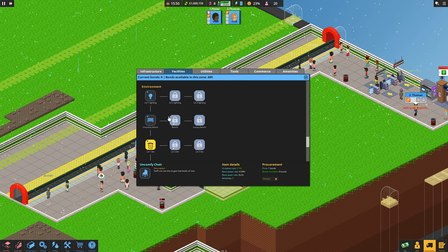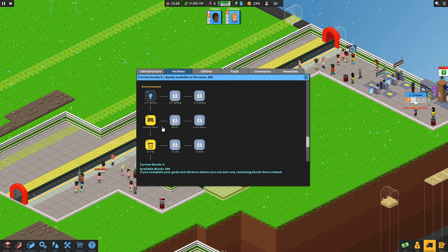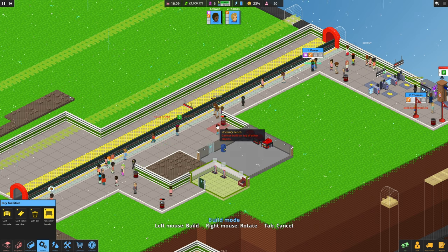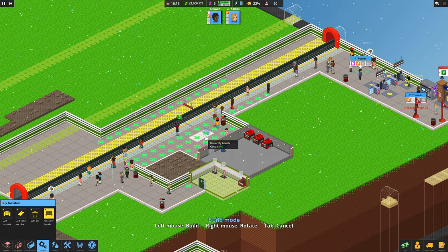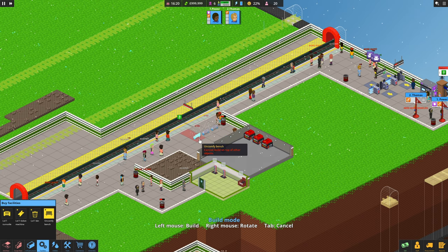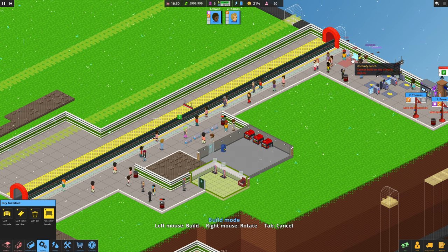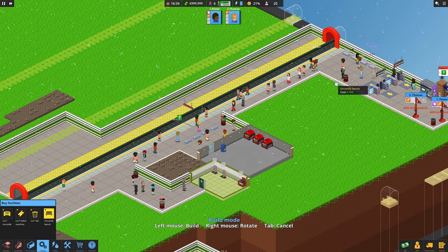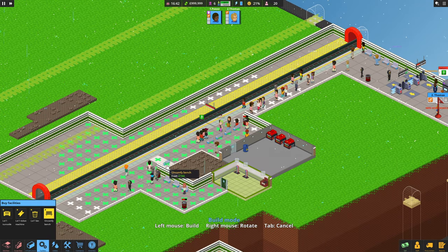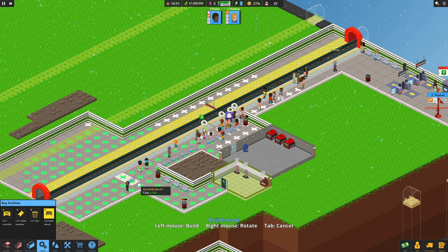Uncomfy chair - are these just for normal people? Facilities: map, indicator board, plant, lighting, uncomfortable bench. Now this is what we need. We've got the not very nice bench. Let's get a couple of these in place so they can sit down at least. Give them a little bit of freedom - put them there as well.